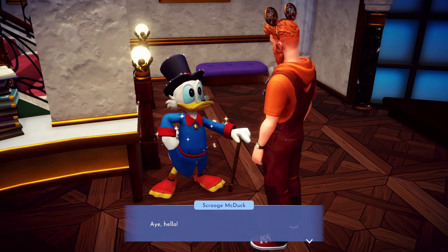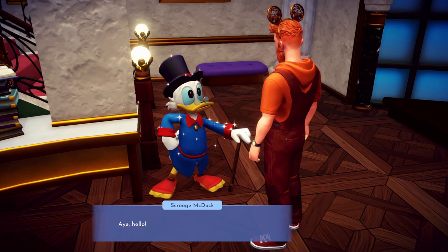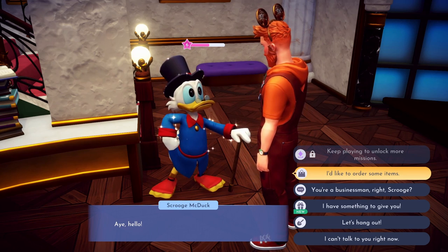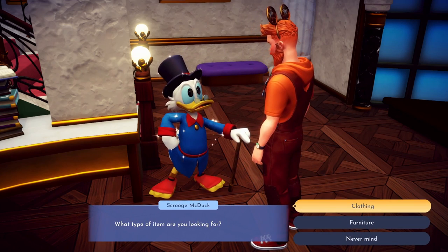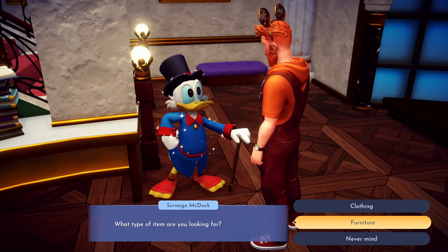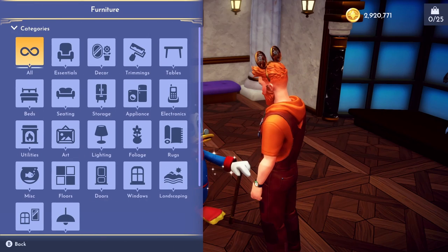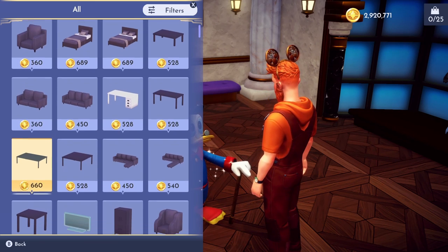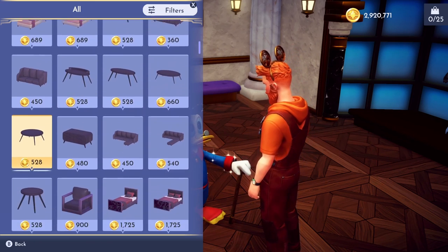Okay, Scrooge McDuck. So we're gonna talk to Scrooge and there's going to be an option here called "I'd like to order some items." You want to click on that, and then you'll see Clothing and Furniture. We're gonna click on Furniture. When we click on Furniture, we're gonna click on All, and then we're gonna actually scroll all the way down.